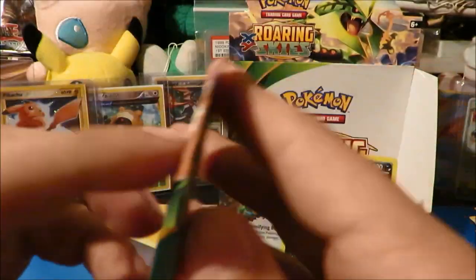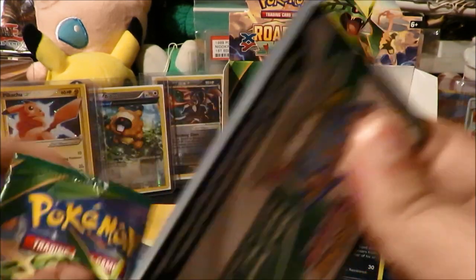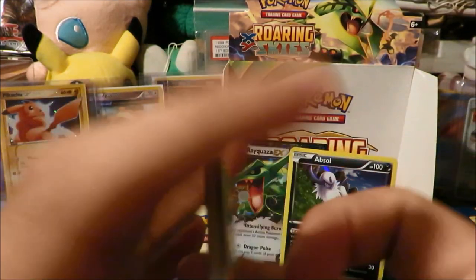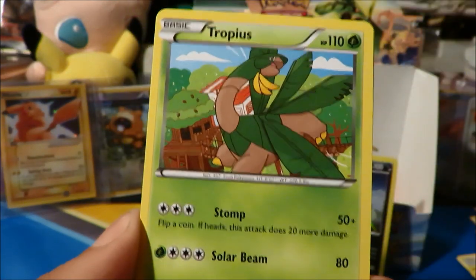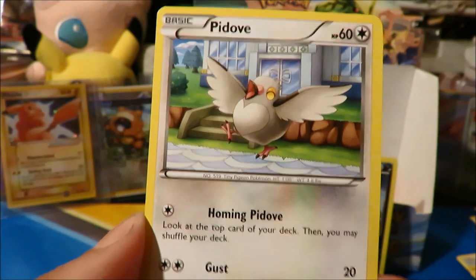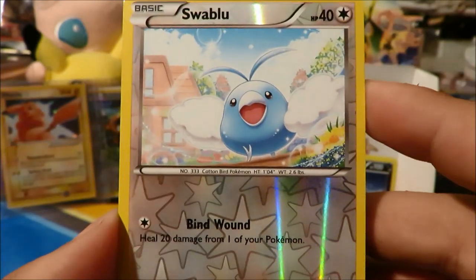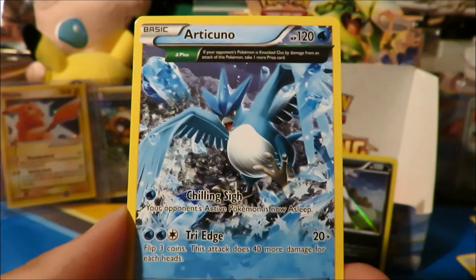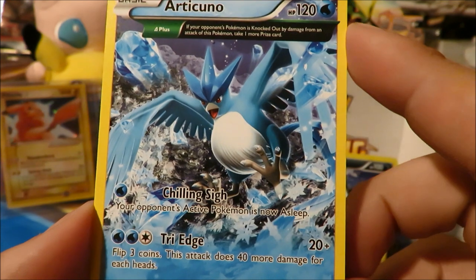And our last pack for this Roaring Skies booster box — it is a Mega Rayquaza pack! Let's find out. We got Tranquill, Tropius, Revive, Bagon, Exeggcute, Fletchling, Pikachu, Pidove. Reverse is a Swablu, and our last chance to get something glossy out of this box — let's see if we can. And it is an Articuno — I wasn't actually serious about Articuno showing up again, but at least we pulled it in Ancient Trait form. That's a pretty cool way to end things off.